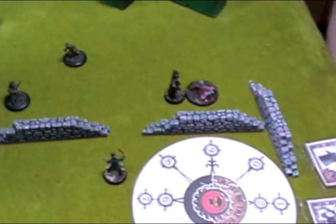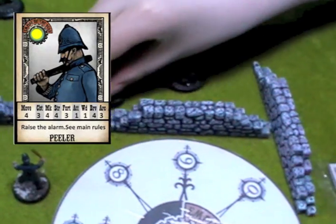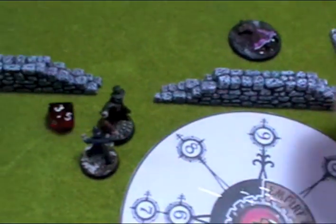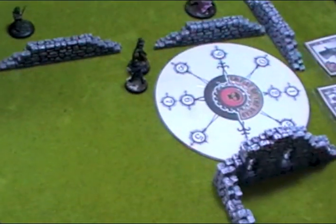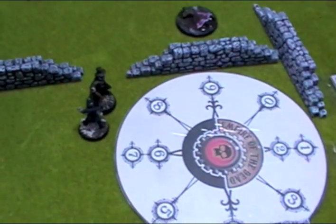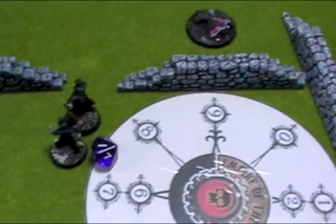With the game afoot, the Ripper decides he's got nothing to lose and charges a peeler. Ripper gets 3 dice, the peeler gets 1. Ripper rolls a 10, combat goes to the Ripper. Strength 4 versus the peeler's fortitude 3 — 4-plus needed — plus 2 for the charge. Rolls a 1 — no wound caused. The Ripper is now locked in combat with the police. Turn 7 is over, moving on to turn 8. The game is getting into its final stages.